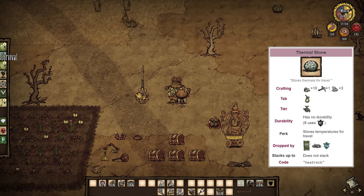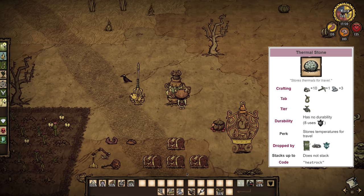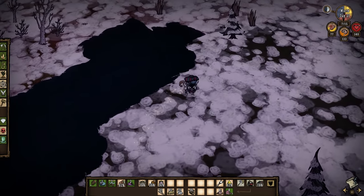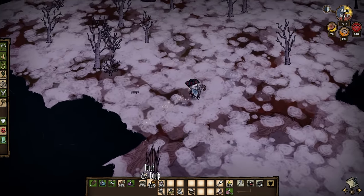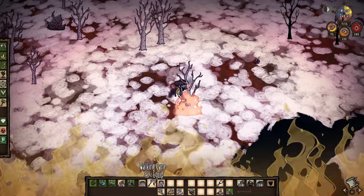The easiest way to manage the cold is with a thermal stone. It can be heated or chilled as indicated by the stone's appearance. During winter your goal is to keep the stone red as often as possible. If it goes from red to gray then it loses durability, so when you see it turn yellow try to get it to a heat source before it goes completely neutral.